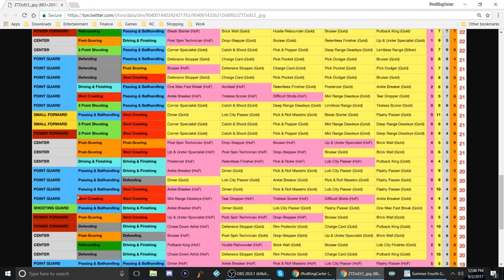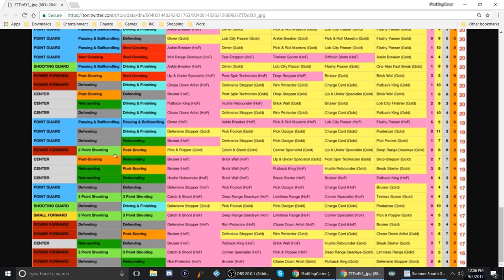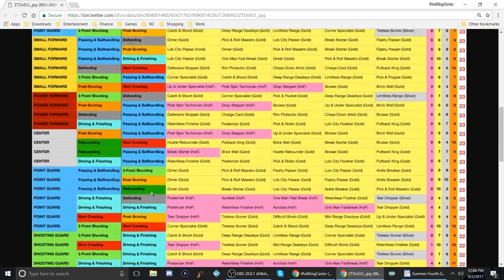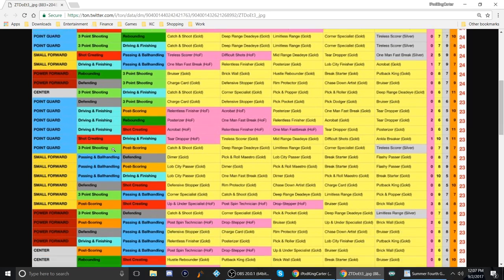Point guard shot creating and shot creating — that might be the one. As you go further down, the total badge amounts start getting very scarce. Passing and passing gives you those badges already shown; three-point shooting and three-point shooting gives all that plus tireless scorer, so after a couple dribble moves you might still hit a hall of fame bad shot. But as far as creating my point guard, I really don't know what I want.